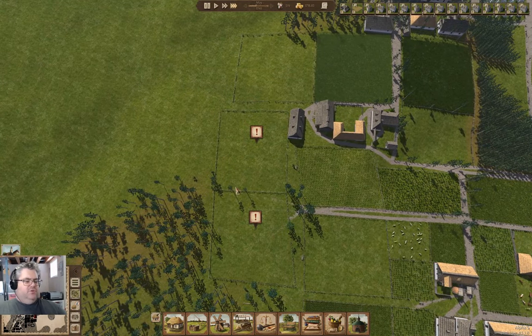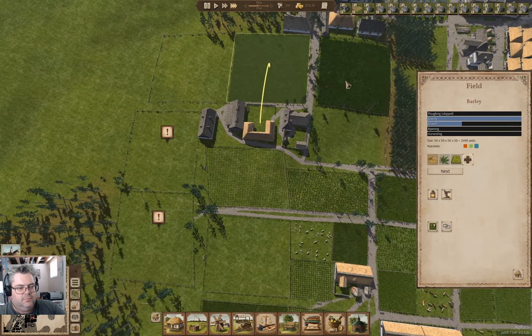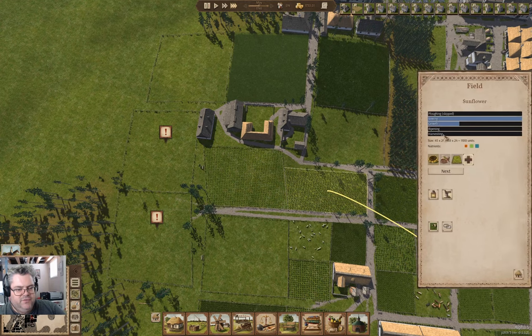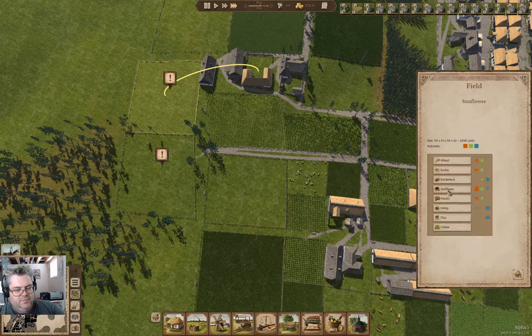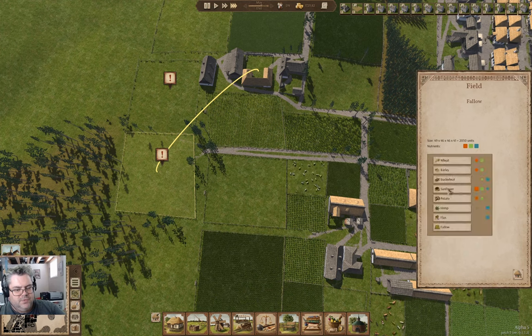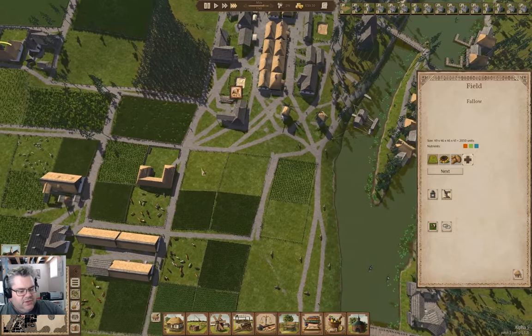We've got two new farm fields. We can alternate hemp and barley, and sunflowers and potatoes. So this field will be sunflower and potato, and this one will also be sunflower and potato.